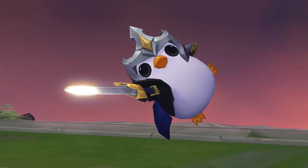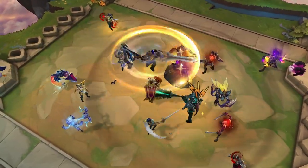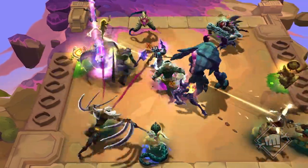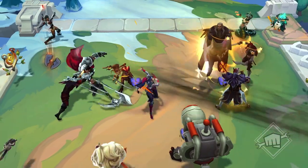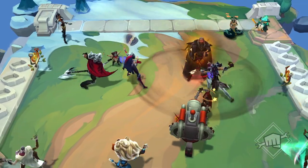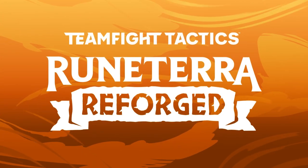TFT has taken us to some wild places since our first set. And if I'm being honest, we've gotten a little bit homesick. So I'm excited to say that we're heading back home to Runeterra. But let me be clear — this time around, things will be a little bit different. An epic storm has torn Runeterra asunder and brought together pieces in the Convergence. Sand from Shurima fills the once-howling abyss. Piltovan technology has been found littered across the Ionian Islands. And while this might look like chaos for Runeterrans, tacticians couldn't be more thrilled about the endless opportunities. Welcome to Runeterra Reforged.